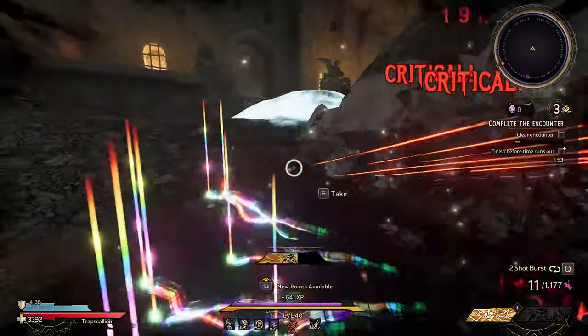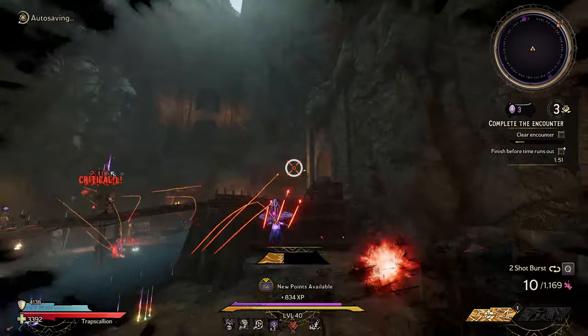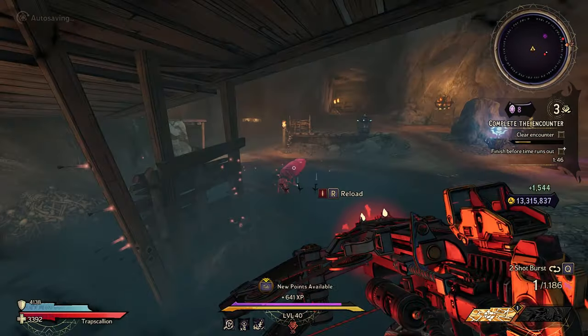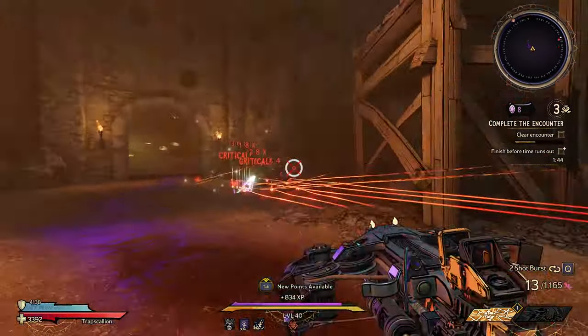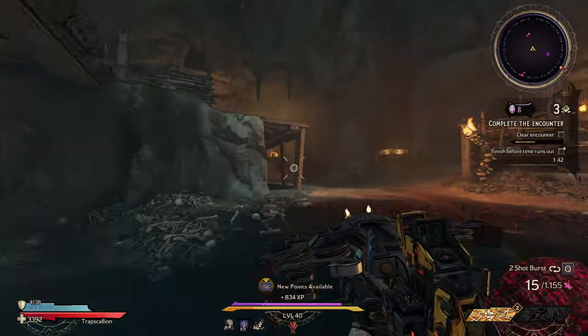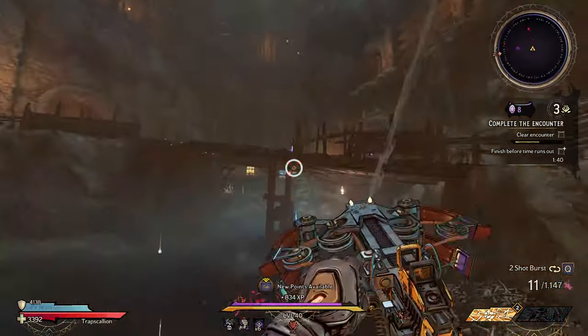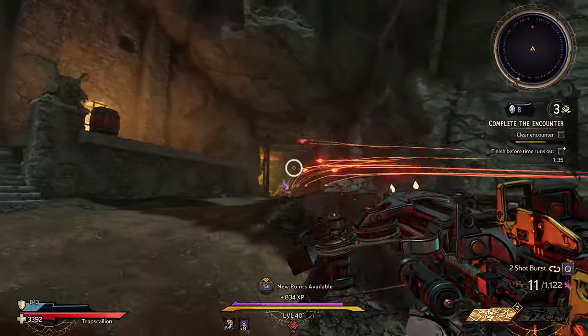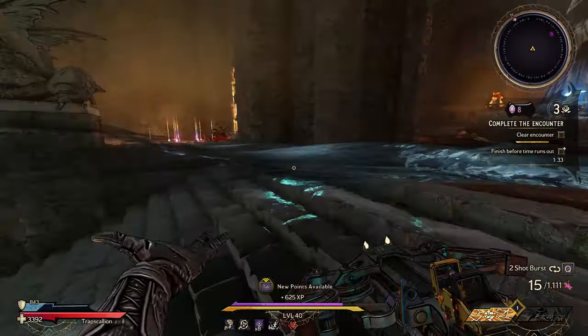Pair that with the special effect of the gun — get a kill, the gun goes all cracked and insane, and you get aggressive auto-targeting. Aim in the general area of an enemy, and it will just curl in and kill them.